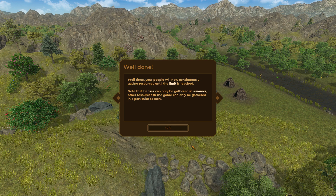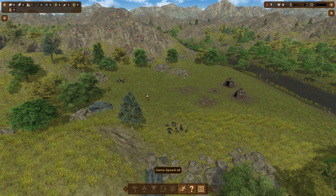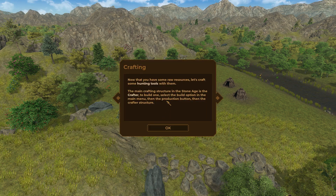Well done — your people will now constantly gather resources until the limit is reached. The berries can only be gathered in the summer; other resources in the game can be gathered in particular seasons. That's good to know. Now that you have some raw resources, let's craft some hunting tools.